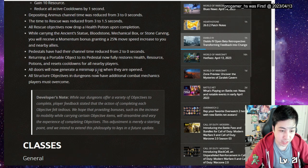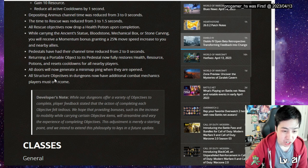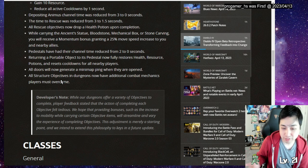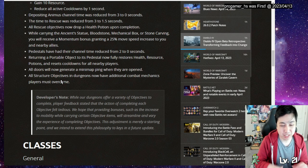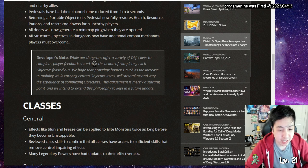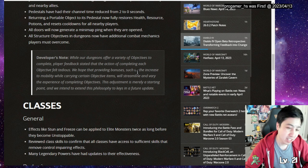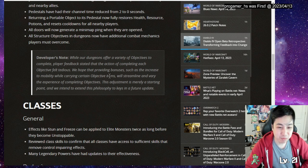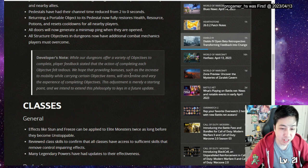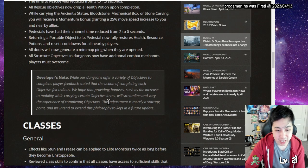All doors now ping when they're open, making it easier to find them. All structure objectives in dungeons now have additional combat mechanics for more variety. The devs noted that player feedback stated completing each objective felt tedious, and they hope providing bonuses and increased mobility while carrying objective items will streamline the experience. Having dungeon events will help too, and this is stated as just a starting point.